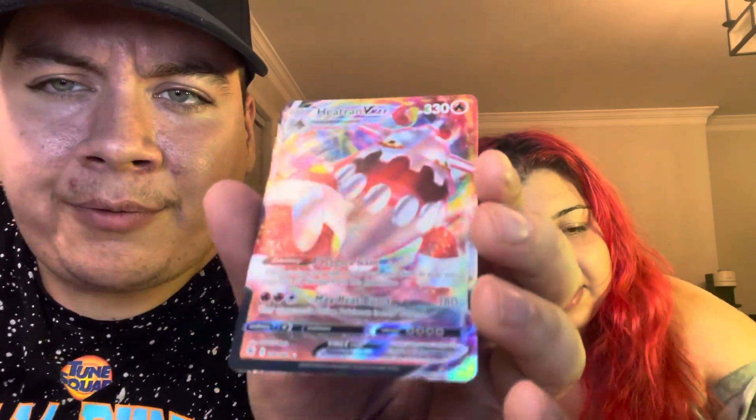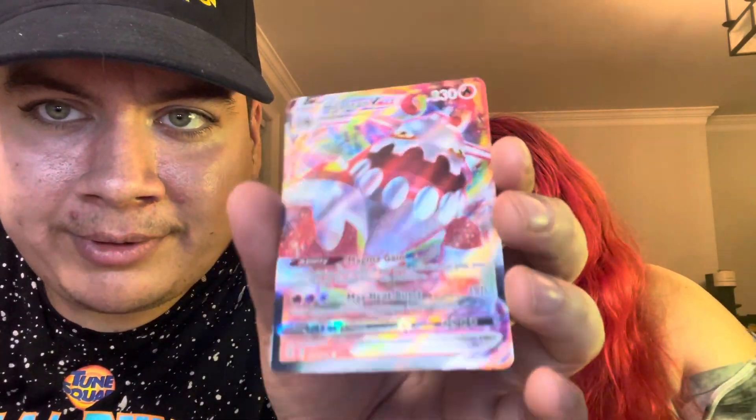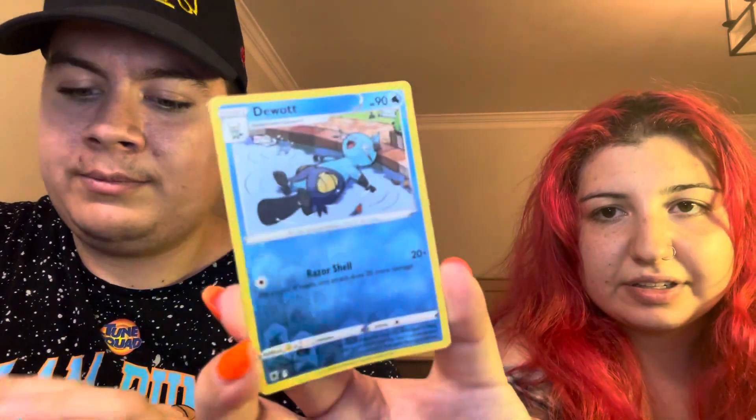So what were the best cards? Where were the holos? Well obviously this — was it a Heatran VMAX Full Art? I think this is a Full Art. I don't know much, but really, really nice card. The reverse holo. This Buxy reverse holo, right? Oh yeah, this Clefairy holo. Obviously the Eevee holo that came with it. But yeah, anyways guys, hope you guys enjoyed the video. I know you love to see Adriana on the channel, or you love to see my mom. Stay tuned for more videos like this, with either Adriana or my mom.